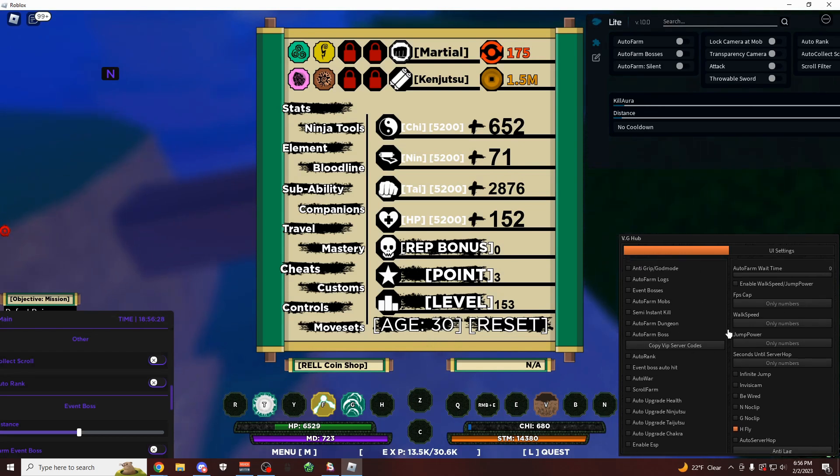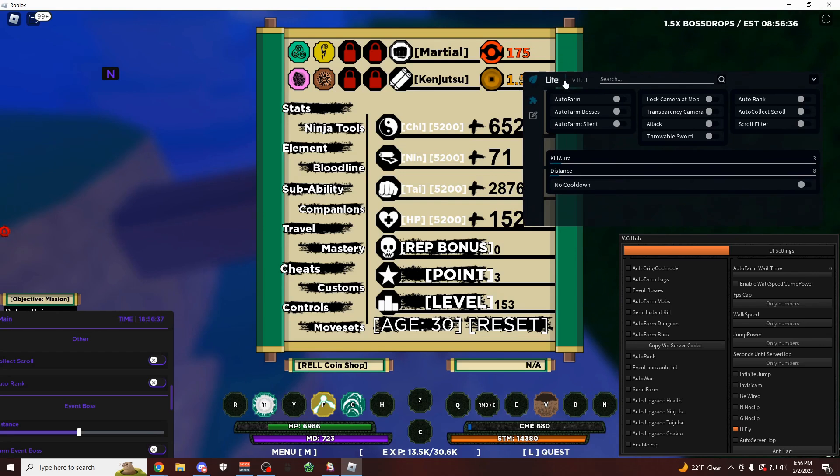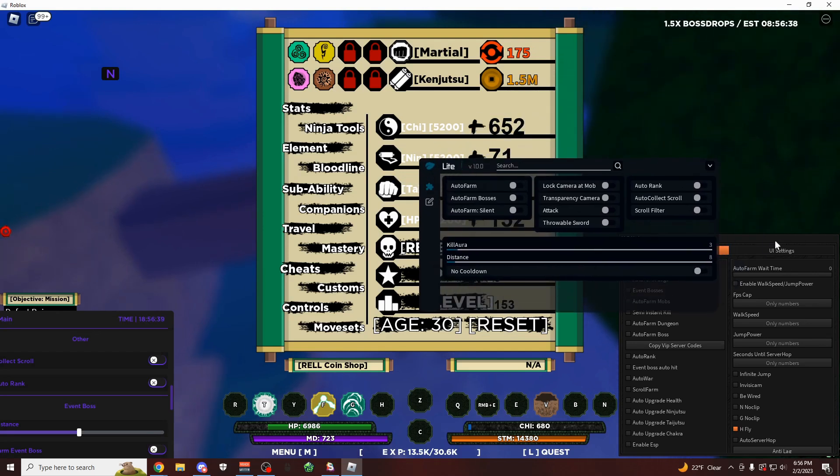Let's click on auto taijutsu just to show you it works — probably a lot smoother than the other GUI, honestly. That's all there is in this script. There's no second tab, it's just this main tab on the left. You can also set some settings for the auto farm. And I guess that brings us over here to the final GUI, which is going to be called just Light.